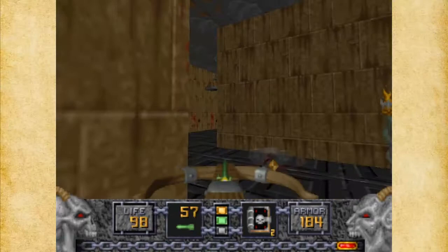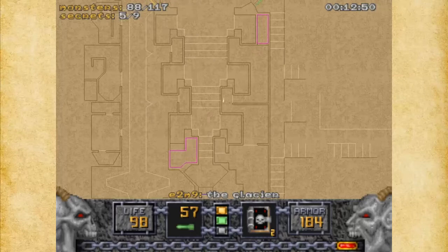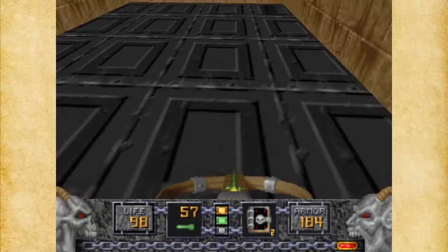Where else do I want to go now? Let's take a look at the map. I'm going to zoom in because I can't see anything. You can see this level kind of has a neat little maze in it. So it's time to go back up to that area we skipped.